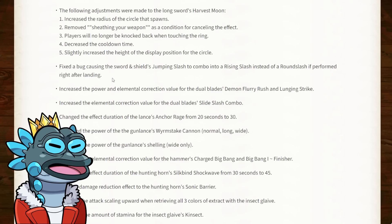Moving on to the sword and shield: they've fixed a bug causing the jumping slash to combo into a rising slash instead of a round slash if performed right after landing. That's a nice quality of life improvement.